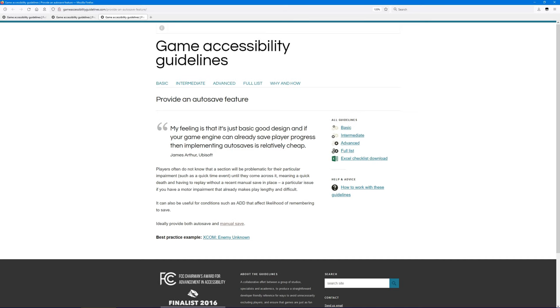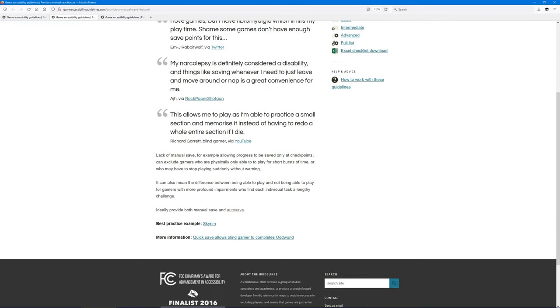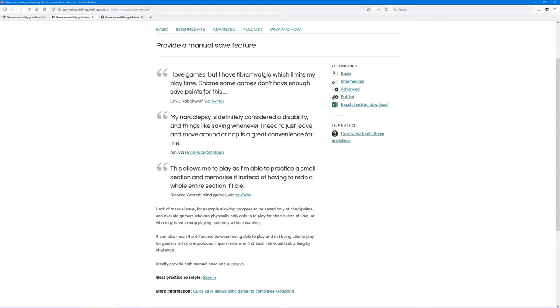For what it's worth, both auto save and manual save are listed as good accessibility features on gameaccessibilityguidelines.com. I've only just had a small look at this site and I don't know if it's considered super authoritative or whatever, but my point is other people are still thinking about this besides me. And especially in a game that prides itself on its accessibility features, I really feel like manual saves should be there — in any game, unless there's some extremely good reason not to, like the game is really unusual and doesn't jive with it.